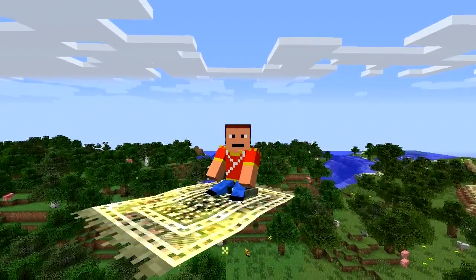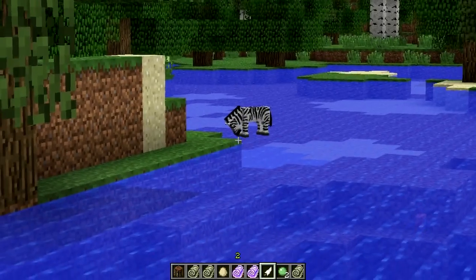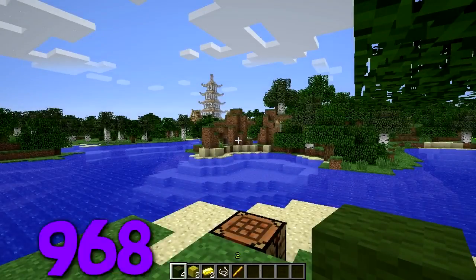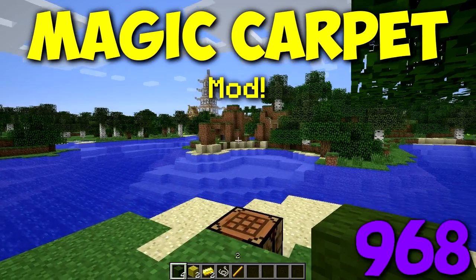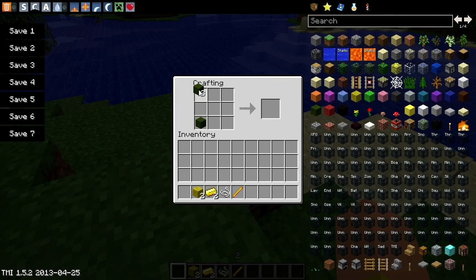I'm floating on a magic carpet. Check out there's a little baby zebra and an ugly looking dolphin. Hello and welcome folks to the magic carpet mod. Now the first thing we need to craft is an actual rug.